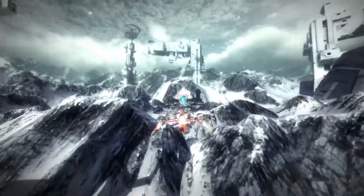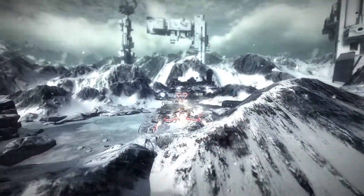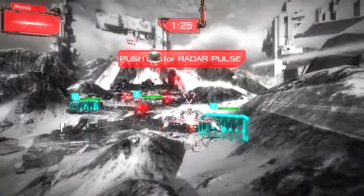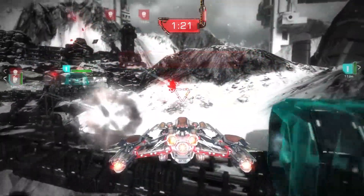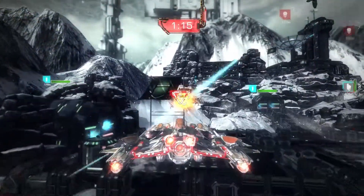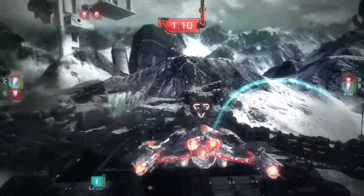It looks like we're almost at our objective here — that blue exclamation mark in the distance. Enemies! You can see on screen right now our radar pulse, which is really our answer to how to blend what the radar is doing into the game world, so that we don't have to have UI cluttering the screen. It really keeps the player engaged in what he's doing. We have these really huge environments and it really helps to navigate.